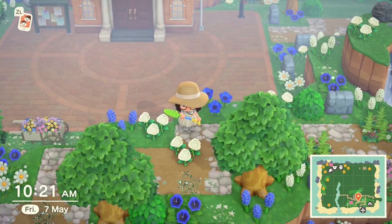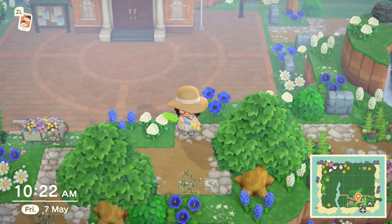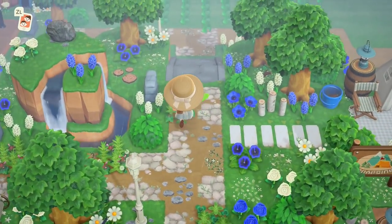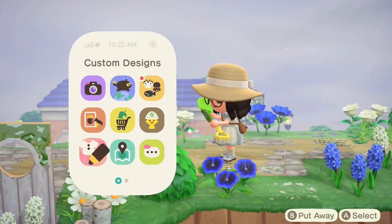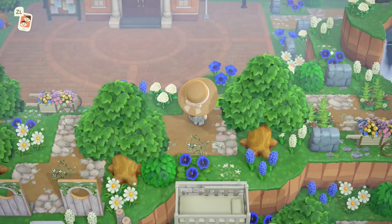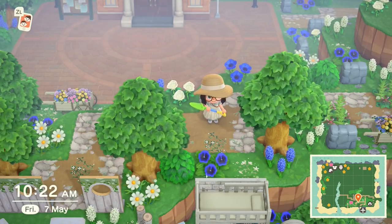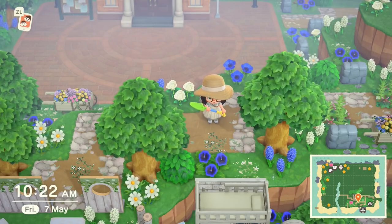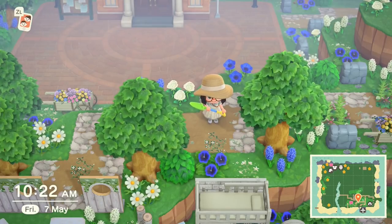For my next tip I'm going to address the problem of flowers replicating in places where you didn't want them to. I get really bored of running around my island trying to find flowers that have sprung up in places where you didn't want them. My number one tip for this is to use a custom design and just display it on the ground. This is a transparent custom design — you can't see it, so it doesn't affect any of your island's aesthetics. Having this transparent custom design is such an easy tool to make sure your flowers stay where you want them and don't spread if you've designed an area a particular way.